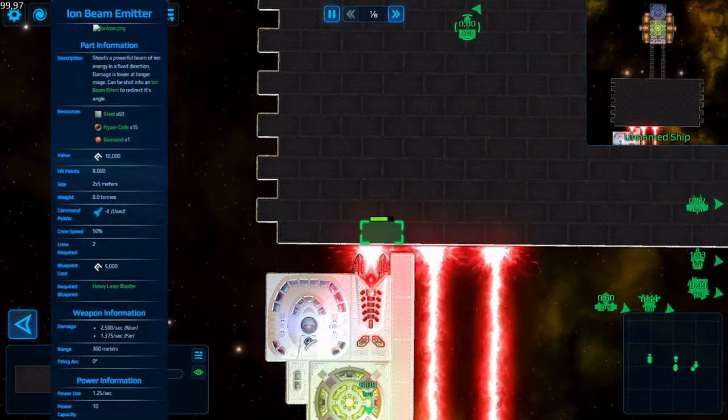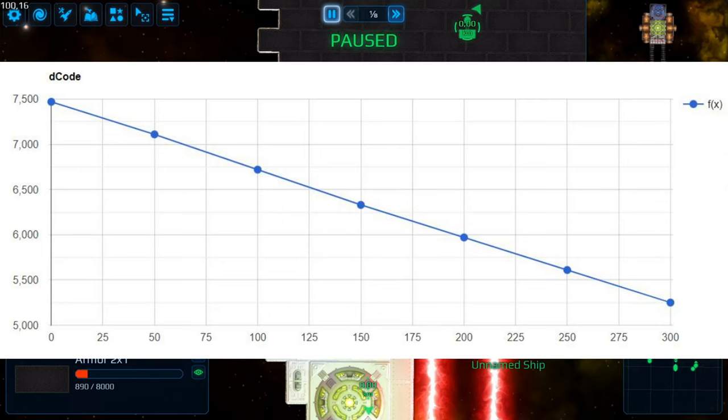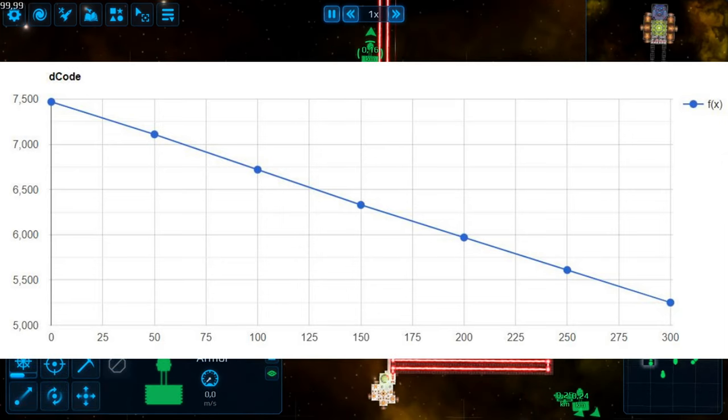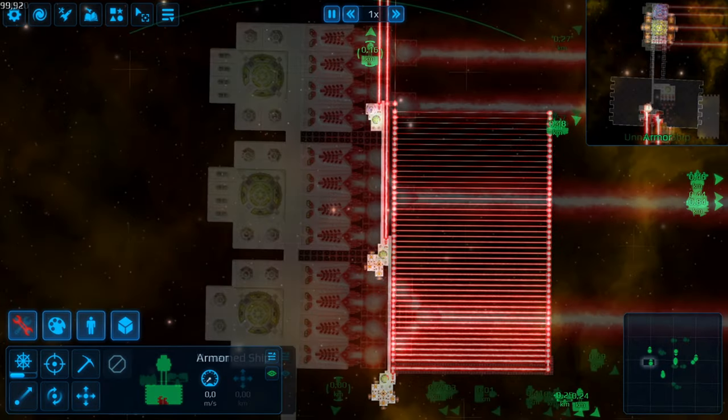The ion beams. Strap yourself in, because this will be an interesting topic. Let's get the fundamentals out of the way first. 1.25 energy per second, meaning that you will need about one small reactor per beam, one medium reactor per 3 beams, or one large reactor per 10 beams. You have 300m of range, which is more than enough, however you lose a significant amount of damage if you engage the enemy at maximum distance. Testing revealed that the damage falloff is: A — immediate, so near actually means point blank; B — the damage falloff is linear; and C — both your range and your dropoff in damage will be reset with every prism, meaning that you can get way lower damage output than the mentioned 1750 in the tooltip. Unnecessary paths within your ion clusters will have an effect on their performance.